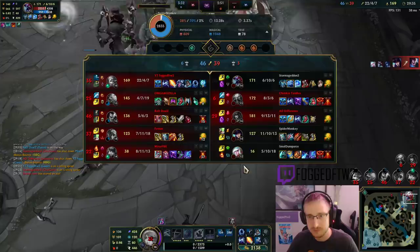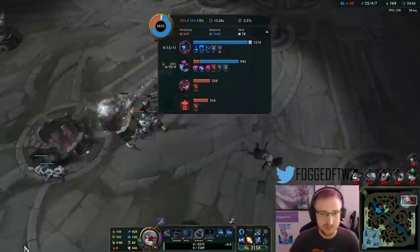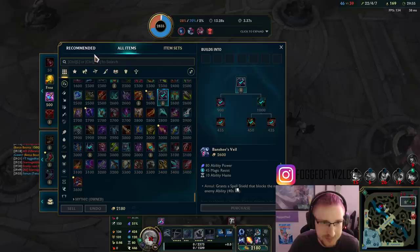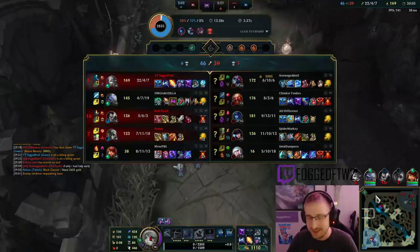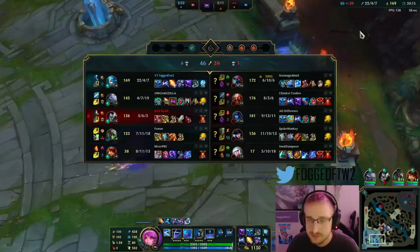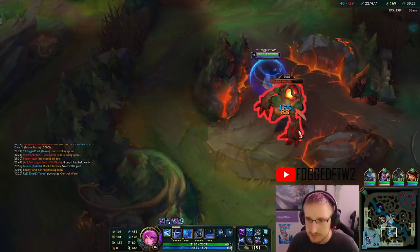I could get magic pen and help against a few of them — actually it's just the Cho'gath that has MR, and he went Force of Nature second item to counter me. You can also go Deathcap, or something that gives a little more survivability. I'll just go magic pen. That's the thing about a split map — I got super far ahead, but their bot lane got pretty far ahead too. I'll grab Red Buff — it helps me stick on top of targets, and I actually auto so much since I gain 80% attack speed.